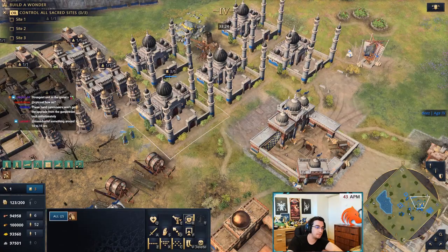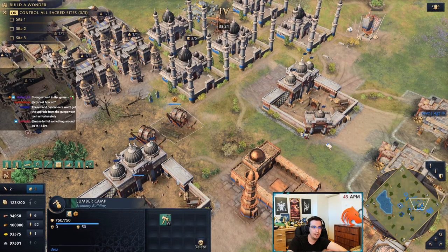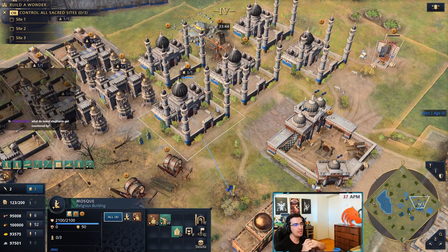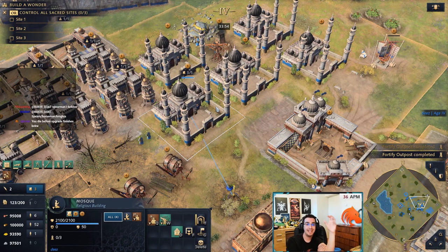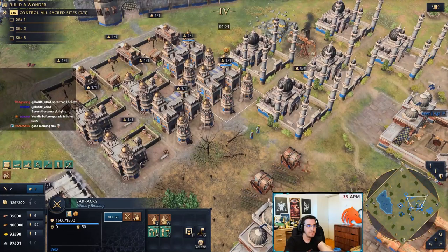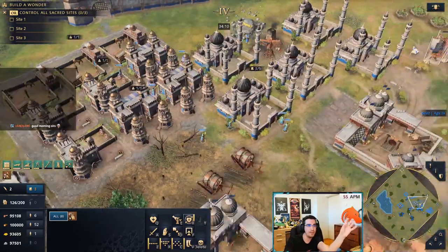These elephants with hand cannoneers cannot be produced anywhere else — only through the Palace of the Sultan — which makes it much better than History Academy. When you hit Imperial, the first thing you want to do is queue up your upgrades. Get your eco upgrades first. Look at the Imperial upgrade times — 10 minutes and 28 seconds with only three scholars in mosques. In Feudal you're mostly fighting with scholars, in Castle you want three to five scholars in mosques, but in Imperial you actually want to move scholars from your army into your mosques — put as many as you can in there.